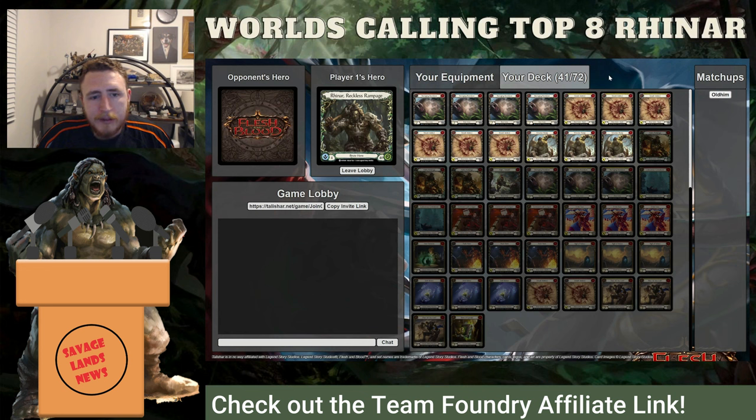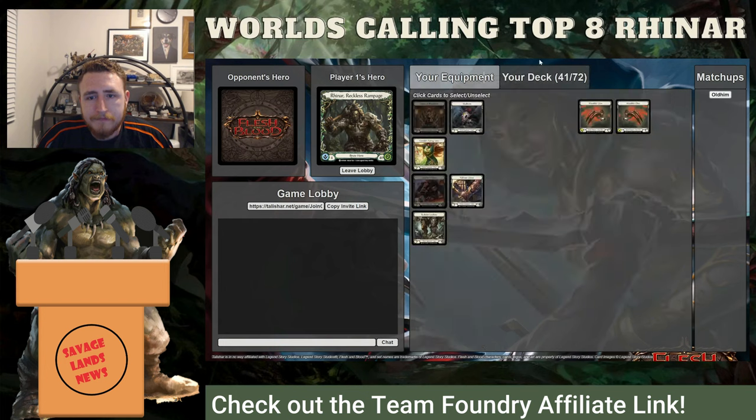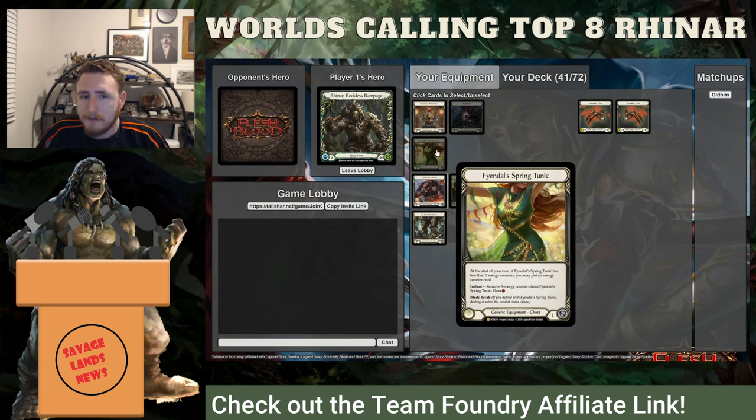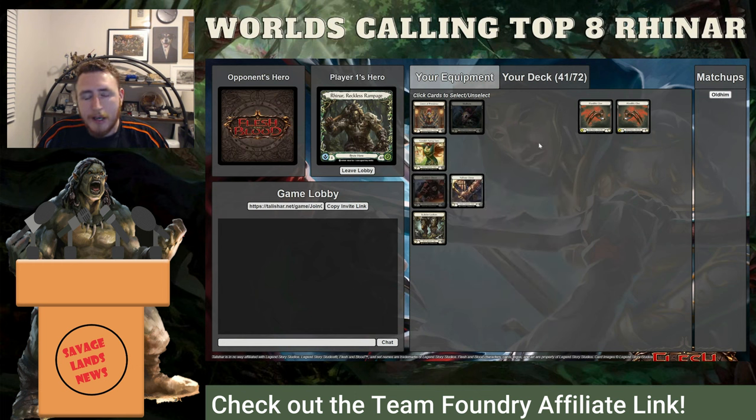Sideboard time — I'll start with the heroes I like to play against the least and work into our favorites. Runeblades first. For Briar, the equipment suite is Gambler's Gloves. For Viserai, we're going to play with Rune Gloves. The reason I hate the Viserai matchup is it's a super big counter to Reinhardt — it makes it impossible to block effectively, and it also makes you give up Gambler's Gloves. In the Runeblade matchup you really want to roll — you need those combo pieces, you need to hit on that Savage Feast. The fact that he takes away your Gambler's Gloves is the most annoying thing about him.